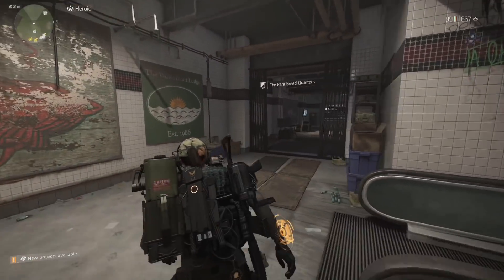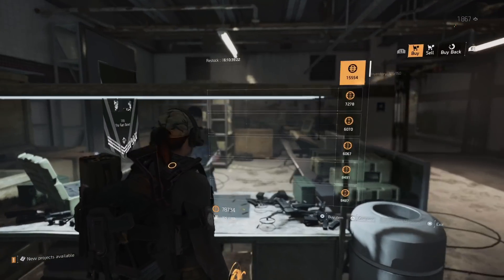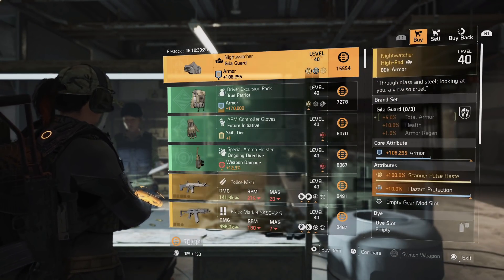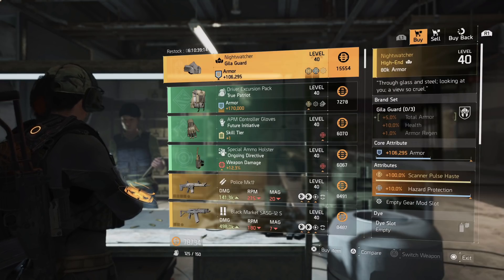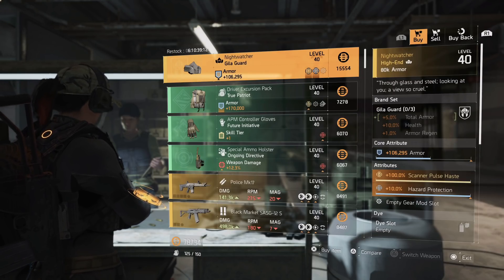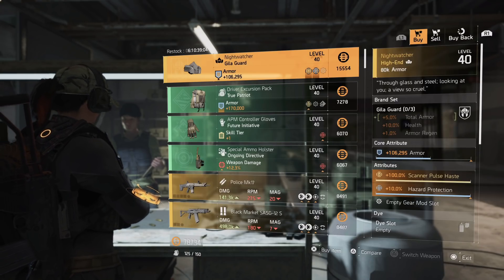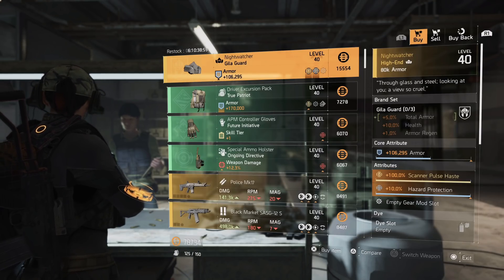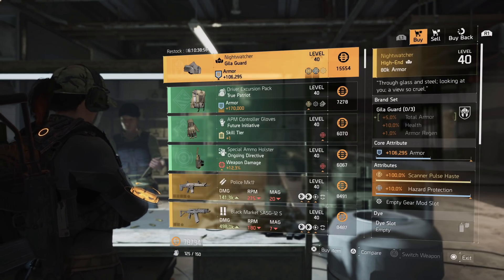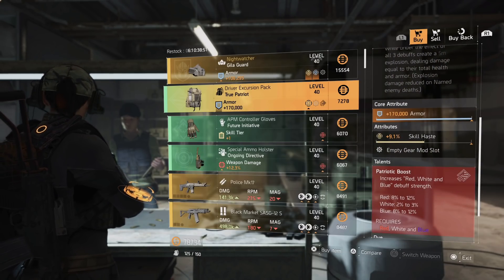The next items are at the clan vendor. This is the same vendor available in DC or New York City — we're in New York City. She has a Night Watcher mask with maxed out hazard protection, scanner pulse haste which is always maxed out on this mask, and you can put weapon damage or armor on the top roll for a pretty solid piece. If you just want the 10% hazard protection for your recalibration library, you can do that too.